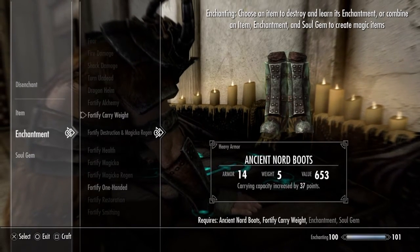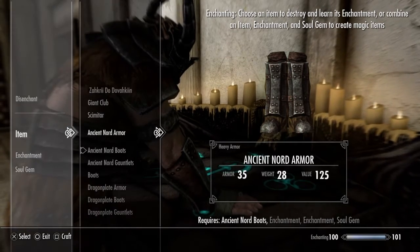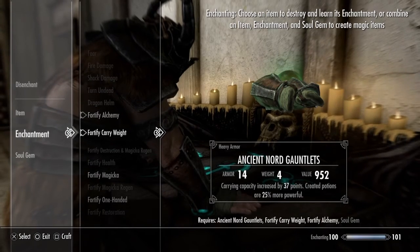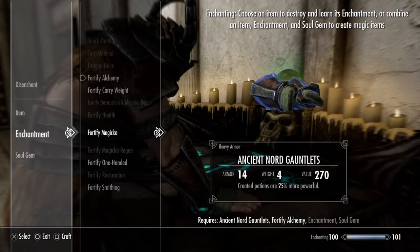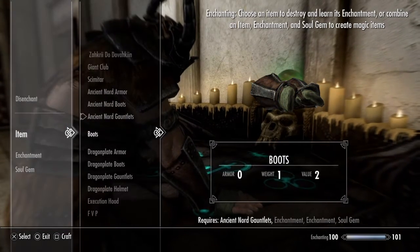You might want to do carry weight or one-handed on the boots. Go on — let's do carry weight — actually no. You can do it once again and say, Magicka. So you've got infinite magic.